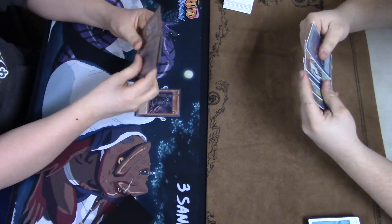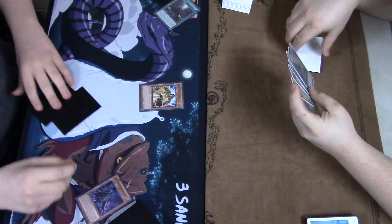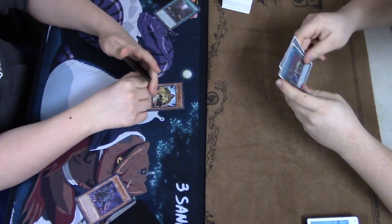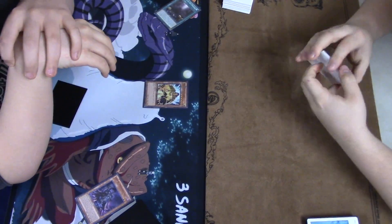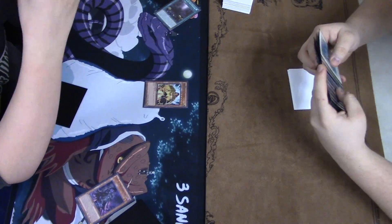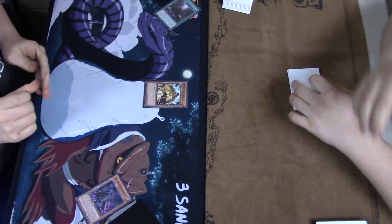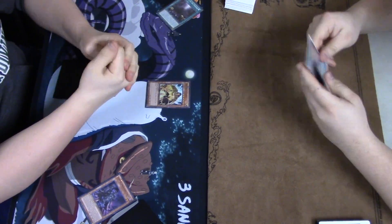As you can see, he's going to put up a very strong board with Eidos in Domain and a Majesty's Fiend — so not only is the opponent locked out from extra deck monsters, he's also locked out from monster effects.